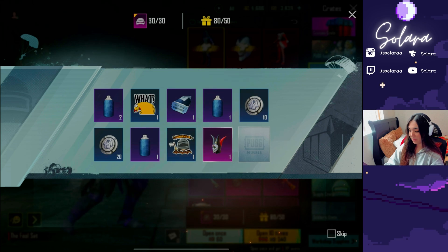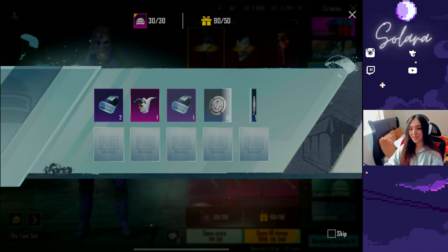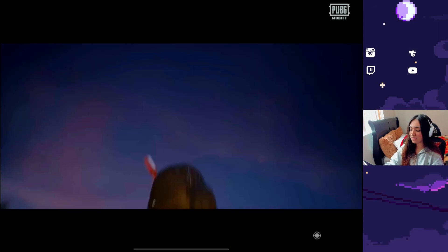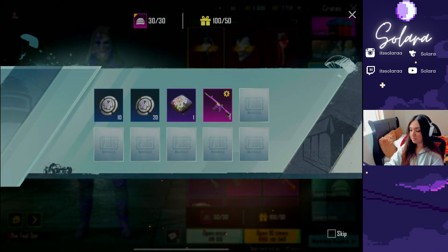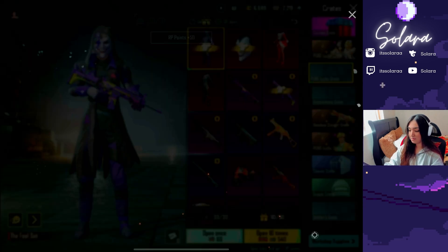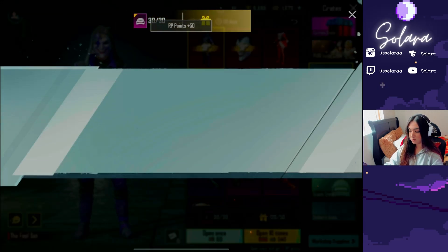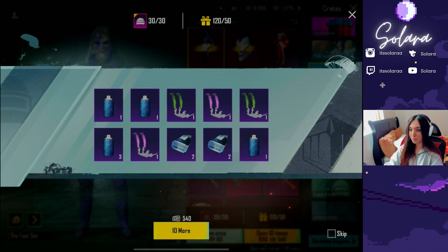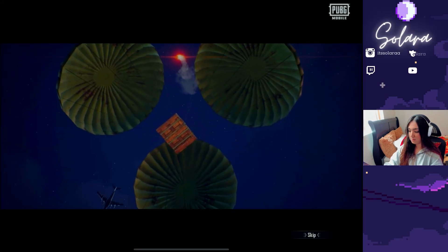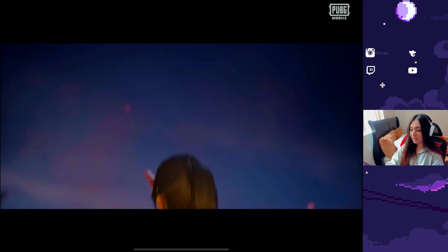I'm gonna get a billion of those headpieces, I already know. I don't want the headpieces — give me a mythic. Or the full M4. We just got the full M4. I already had it, so that's three materials right there. Another material. The UMP. We got the Diamond Queen headgear — I think we have the full set of that. Still no mythic. I already have the full mask, so we don't even need the full mask. Knowing my luck, they're gonna give me the full mask.